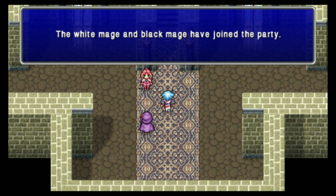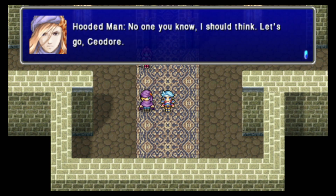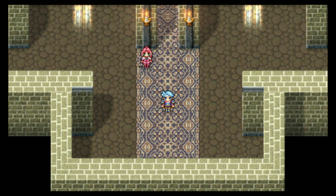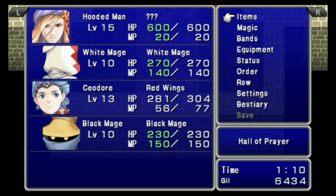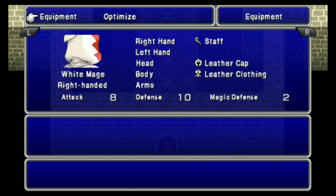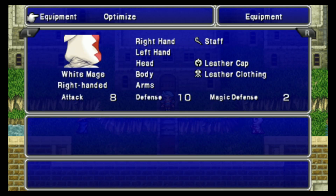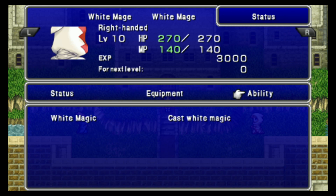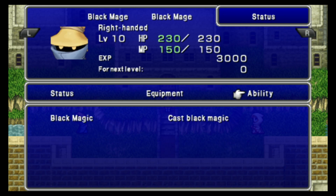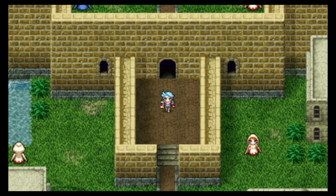We get White Mage and Black Mage in the party — and yes, that is seriously their names. No one Purim would know, just some guy in a turban. Yeah, we don't get Purim; instead we get White Mage and Black Mage. They have some equipment which, for some reason, is not the equipment that they sell in their own town that they live in.